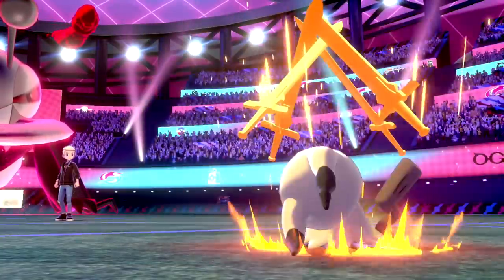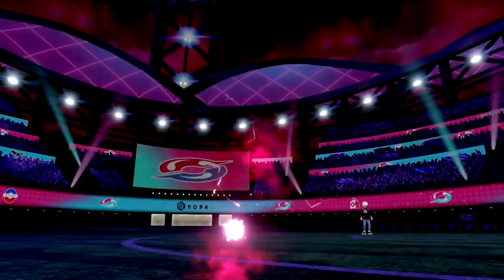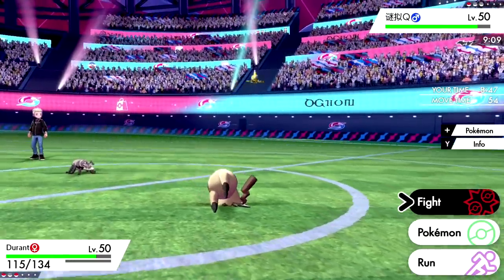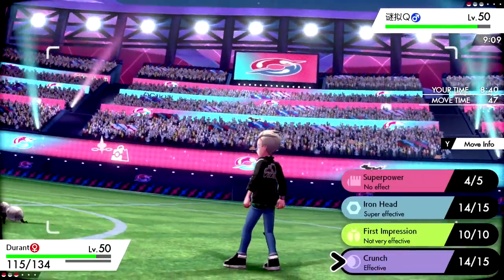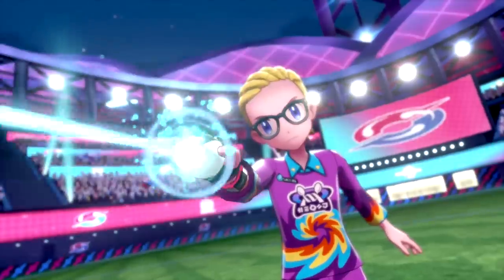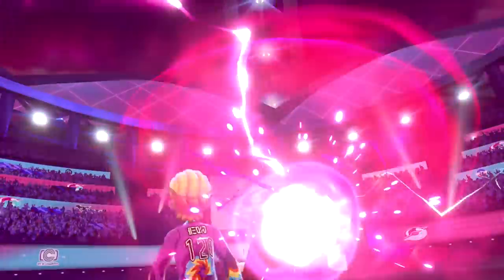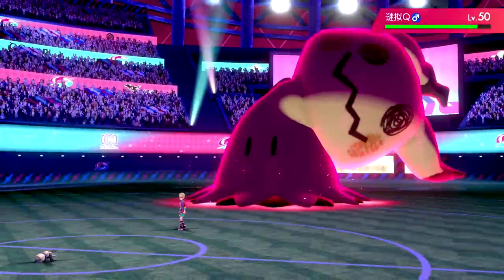Their Mimikyu Swords Dances — risky maneuver. They still have their Dynamax too, which is super scary. Mimikyu maxes out at 162 speed; we do outspeed since Jolly Durant sits at 177. We just go ahead and Crunch, mostly hoping for the best. Durant is tiny again but still scary. Here comes the Dynamax — I'm afraid of this Mimikyu — but we still have our own in the back. Getting a Crunch off to deal some damage.